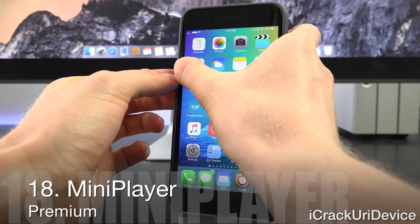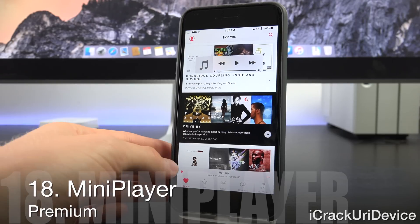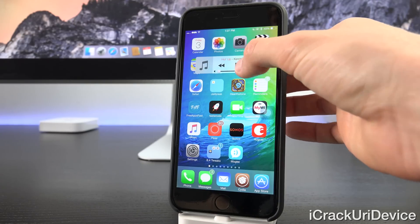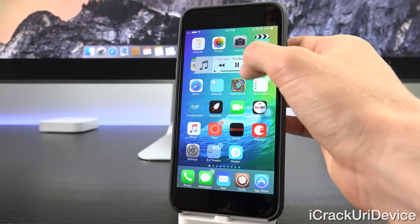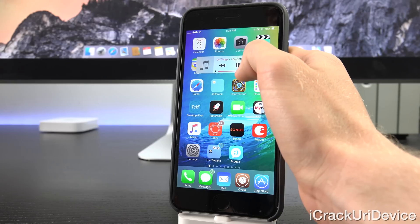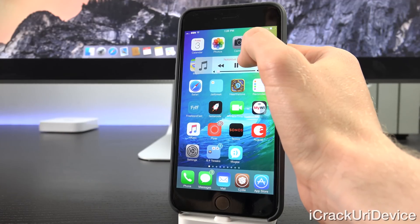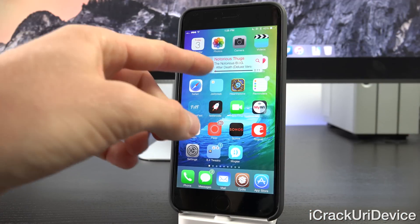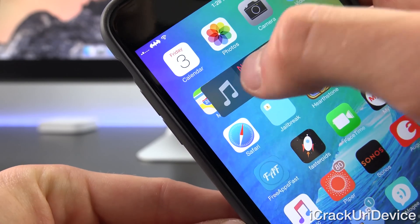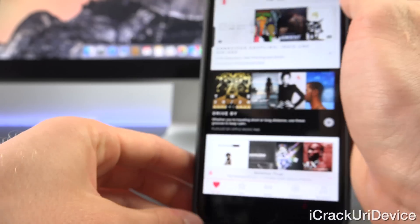Mini Player is the one I was talking about with Activator. When enabled, it adds an iTunes-like mini player accessible anywhere inside any application, where you can pause, play, skip to the next track, or return to the previous track. It's playing now — you can adjust volume, and tapping upward gives additional song info. You can skip through tracks, double-tapping adds a dark theme, and tapping the album art area followed by 'Open Application' will open the Music app.